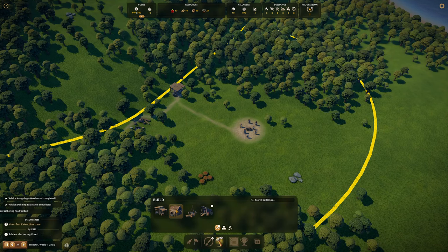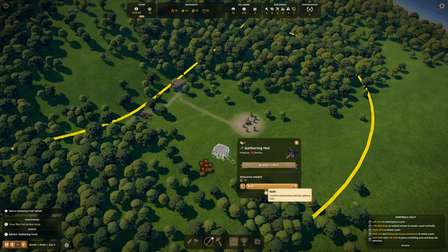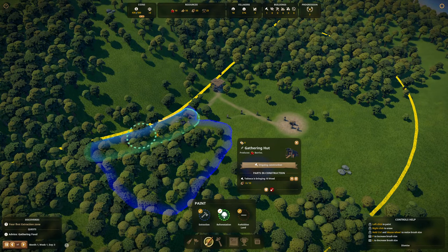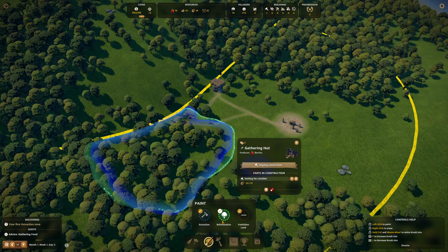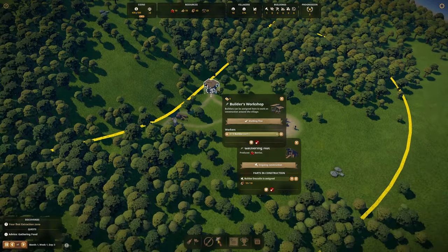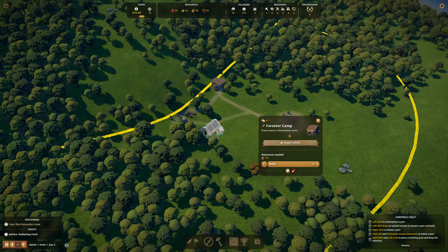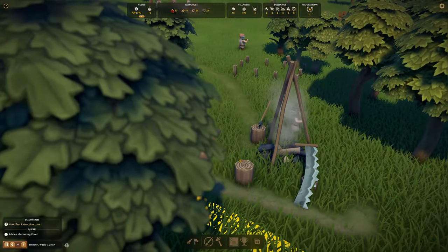Next is the forester camp — this one replants. We've also got the gatherer, so let's put the gatherer right here to collect these berries and extract from that area. For reforestation, I'm going to try and match this whole area — basically anything they cut down in that area they will replant, which is cool. In order for them to plant, we're going to need the forester's cabin. We'll build one forester camp and keep it relatively close, leave a little bit of a gap. You can prioritize with this button as well.